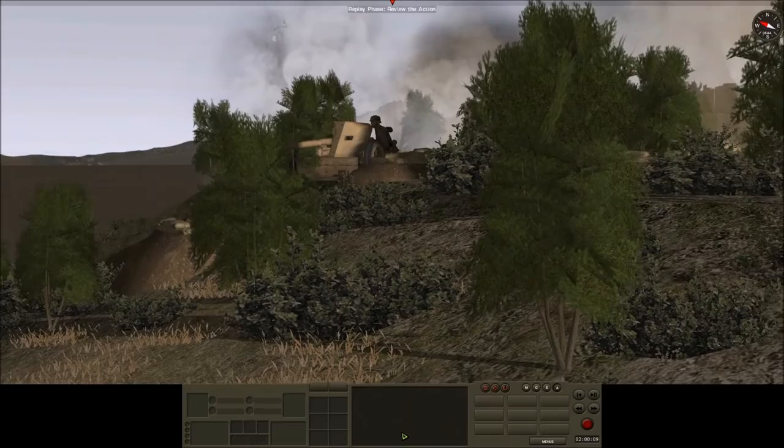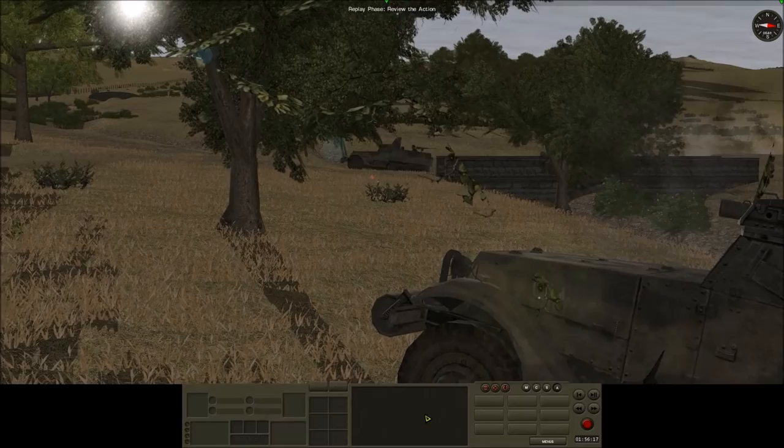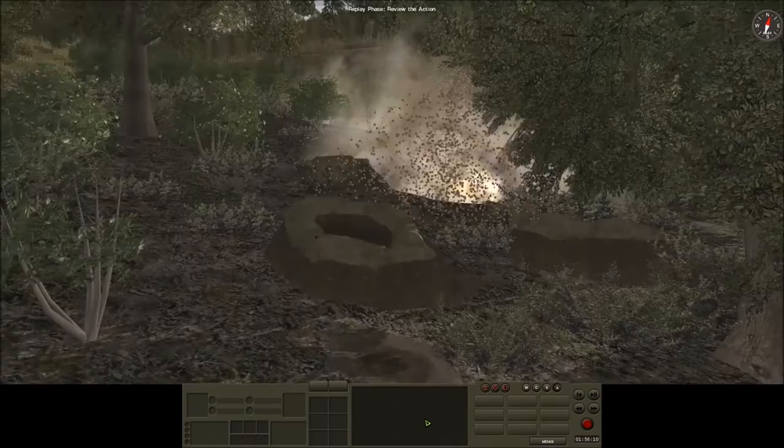Strategic update 3, 0645 hours, one hour into battle. I Company are starting to filter across the highway on the left, however the highway objective is still not taken. K Company are moving up behind I Company with the idea that they will continue the push once they reach the front line and give I Company a little respite. The battalion mortars are in the bottom right-hand corner together with second platoon tanks, while first platoon tanks are still supporting I Company up close. T-30s push up in the centre. I Company halt their advance so K Company can push through.